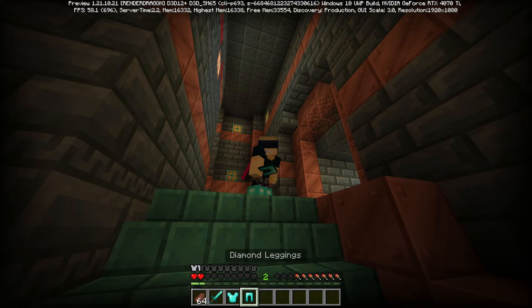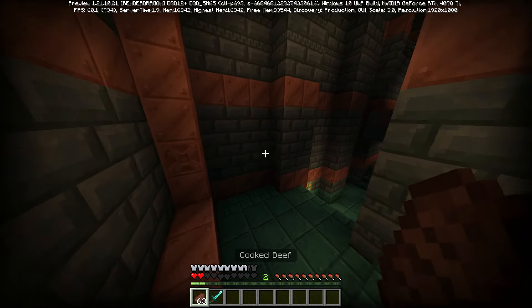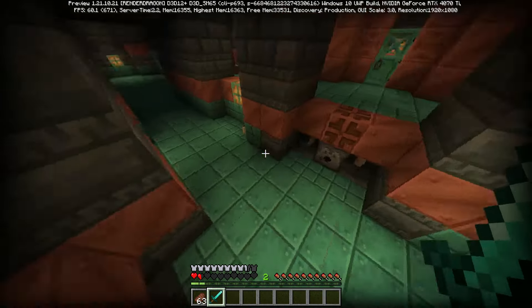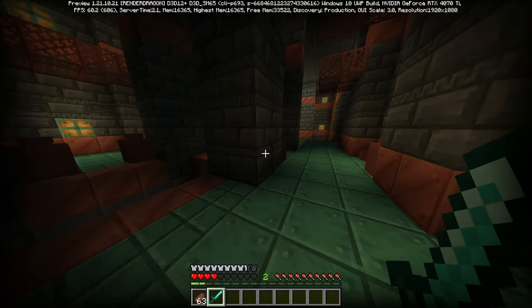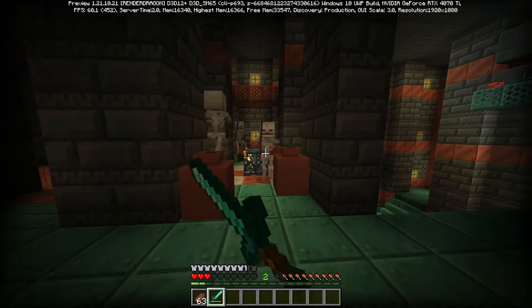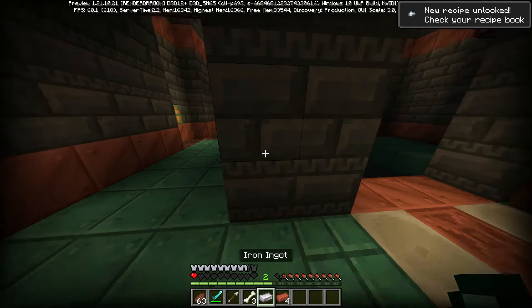Those things don't exist on Bedrock - except they do. Both the witch update and the deep dark trial chamber generation update have made it over to Minecraft Bedrock. Only instead of being in 1.21, they're seemingly going to be included inside of 1.21.10 - the update that seems to be wrapping up right now. So that's the thing that makes me wonder: if 1.21.10 seems to be winding down before 1.21 is even out, are the updates going to just be combined?